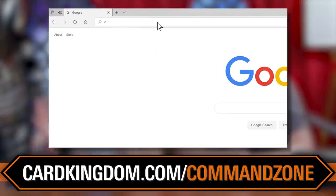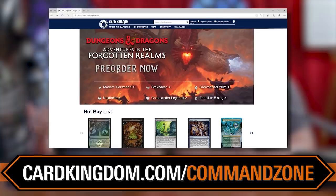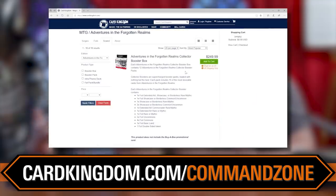Before we get into it, if you want to build any of these decks, you're going to need the cards from Adventures in the Forgotten Realms. The way that you get those cards is cardkingdom.com/commandzone. That's our affiliate link. When you use that link, you're going to get the magic cards you were going to order anyway, but you also support all the content here at the Command Zone — this podcast, Extra Turns, Game Nights, all of our stuff. Let's just say there's going to be a lot of content for AFR.